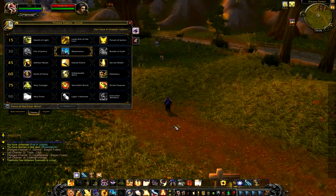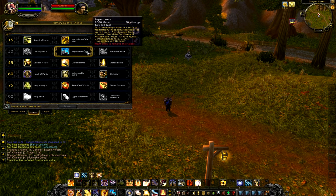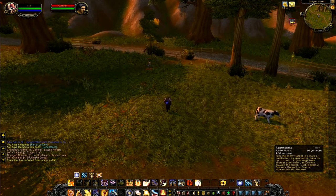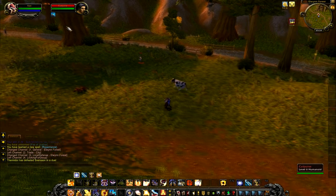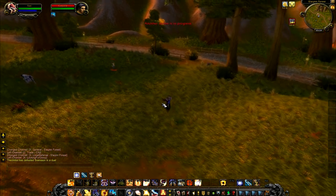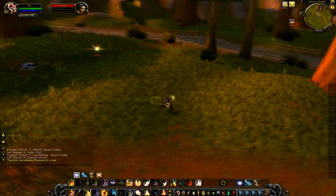The next one is Repentance, used exactly the same way as the old one. But now we are casting it rather than having a one minute cooldown — there's no cooldown at all. 30 yards range and you can just spam it. On mobs it lasts for 1 minute, on players it lasts for about 6 or 8 seconds. So in Arena you can zap one target and then go zap another target because there's no cooldown on it anymore. That is a really huge buff in my opinion.